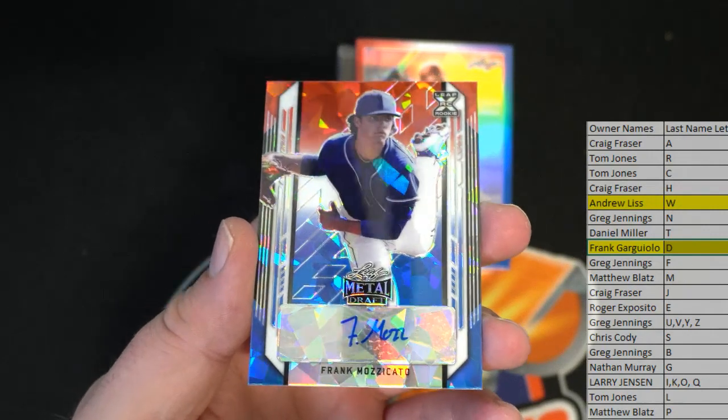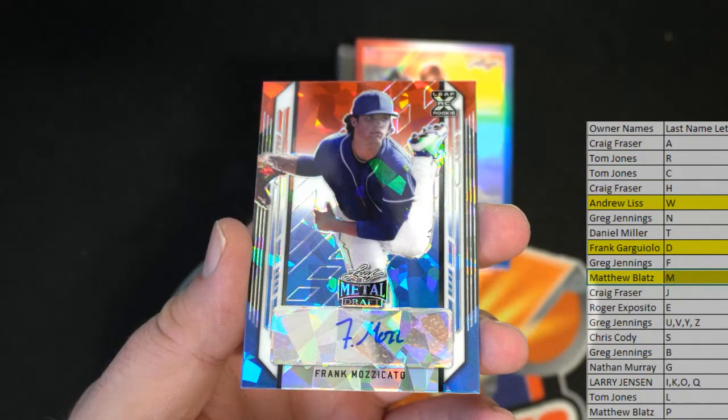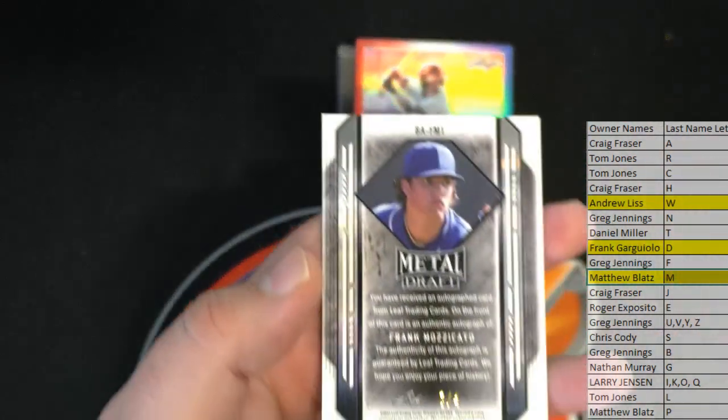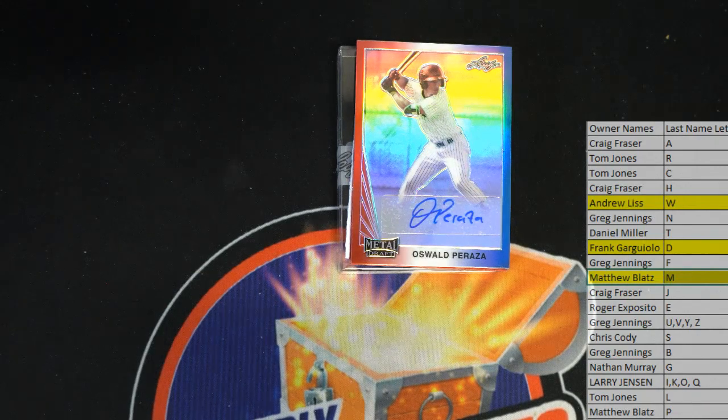Next is Frank Mazzucato — therein Matt B. All right Matt, that is you. Nice cracked auto there — Leaf XRC, three of four. Nice! I'm gonna break more of this man, really. Nice one there for Matt.